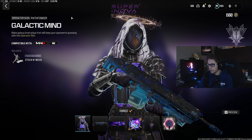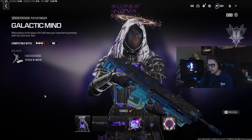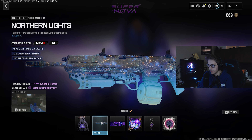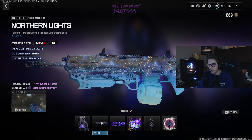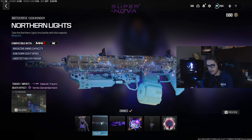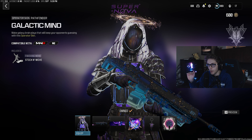Essentially what you get is you get this skin for Pathfinder. It's called Galactic Mine. And then we have this one called Northern Lights for the Sidewinder. I'm not the biggest fan of the Sidewinder. I actually think the gun is, in my opinion, the worst battle rifle in the category. I love this Operator skin though.